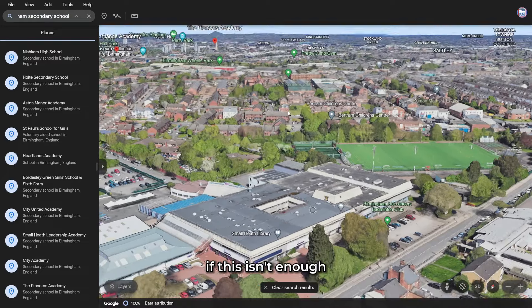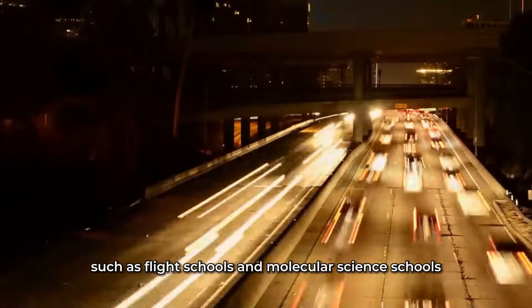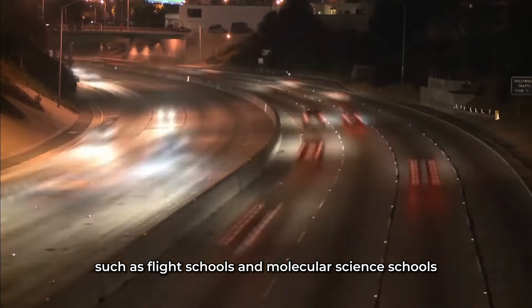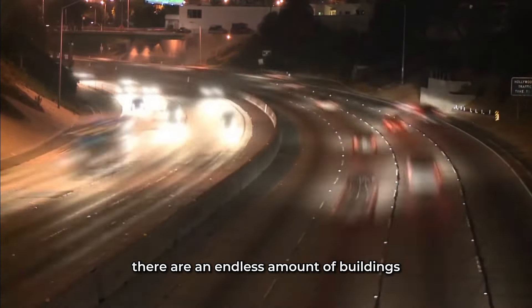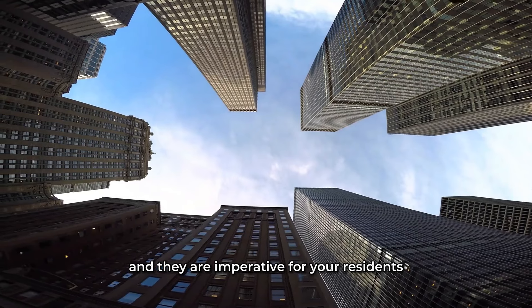Make sure to build unique education campuses such as flight schools and molecular science schools. There are an endless amount of buildings you can make associated with the education sector and they are imperative for your residents.